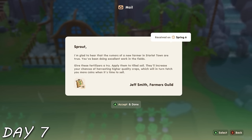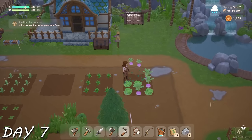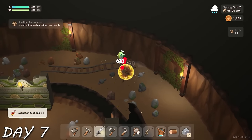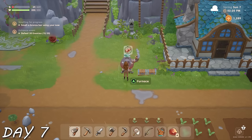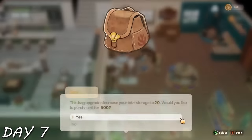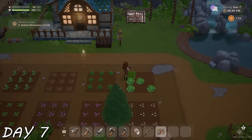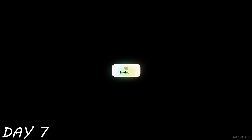Day seven — some dude named Jeff Smith told me about the existence of fertilizer and gave me some to upgrade my crops. Then it was to the mines, where I only ended up killing 10 monsters out of 30, but got enough resources to make my first bars. I checked the bulletin board, ran some errands — Pablo wanted a cute little flower — upgraded my bag, and remembered that doing errands for people gets me hearts. I upgraded some stuff, and that was day seven.